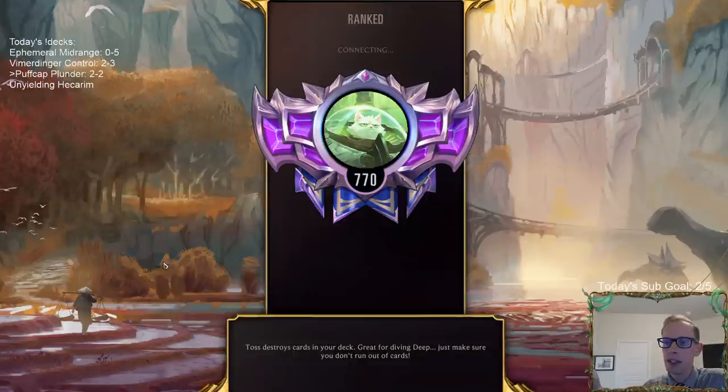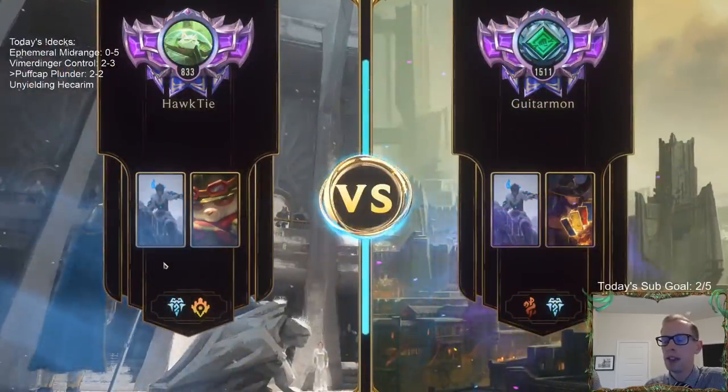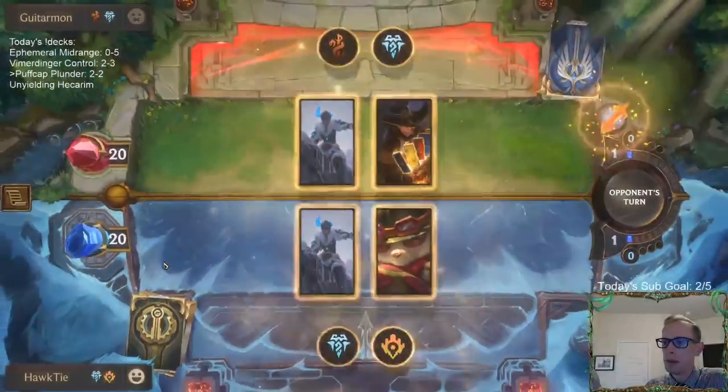There's a chance that during their next combat, if they don't draw a Puff Cap and they go to combat, I need to Get Excited to Frostbite their whole team. If they Frostbite my Teemo again I need to Get Excited. So I need my Sejuani.